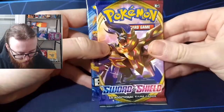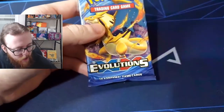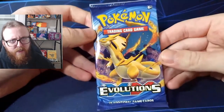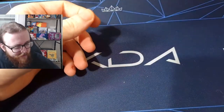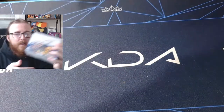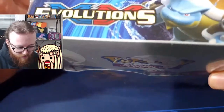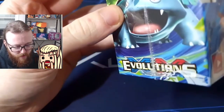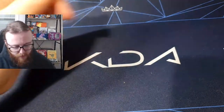So we have got four packs today: a Rebel Clash, a Sword and Shield base set, and these have some really nice cards in them — especially Zacian and Zamazenta — and then a really sought-after pack at the moment, the XY Evolutions pack. Everyone's hoping to get a Charizard. I have actually purchased the XY sealed factory-sealed booster box of 36 packs which I will be opening in a later video.